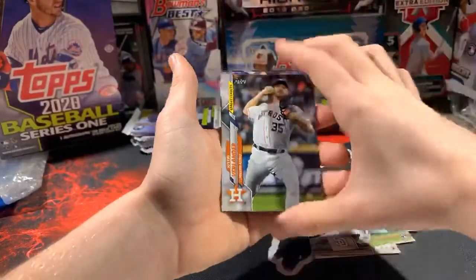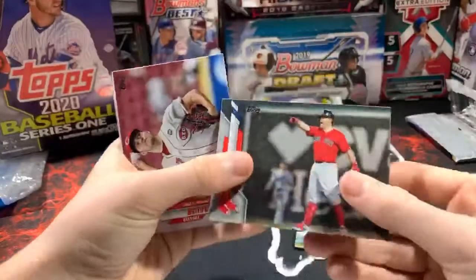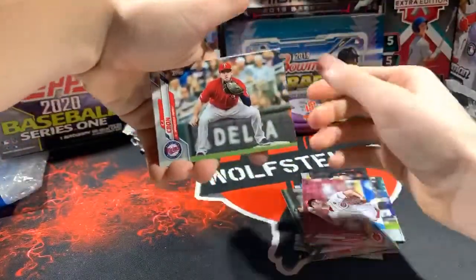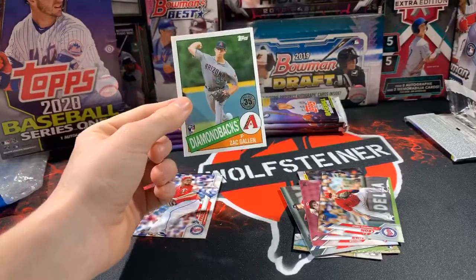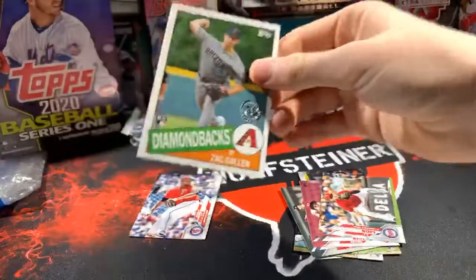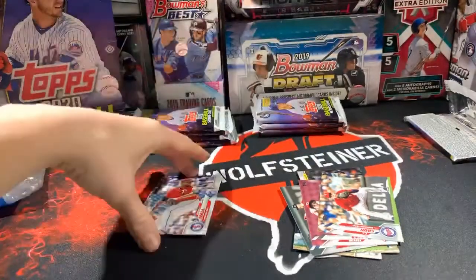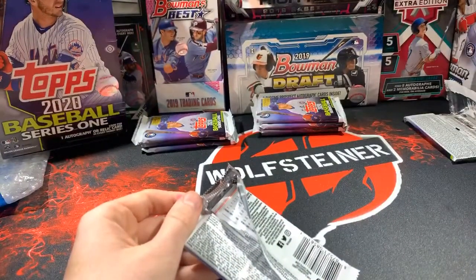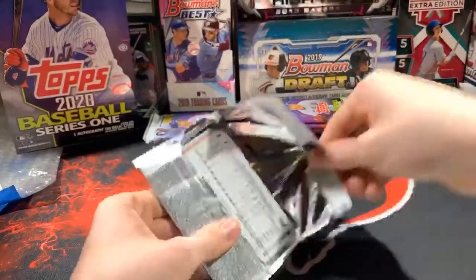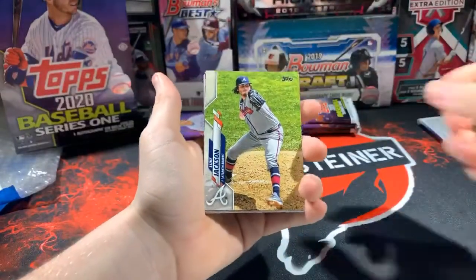Nunez rookie, Justin Verlander league leaders, Brock Holt — what about snow in the background or rain? I doubt they'd be playing in the snow with short sleeves though. Trevor Bauer, C.J. Cron, and a Zach Gallon insert rookie card — wow, for the Diamondbacks! Who has the Diamondbacks? That's going to Michael. Very nice Zach Gallon insert rookie.